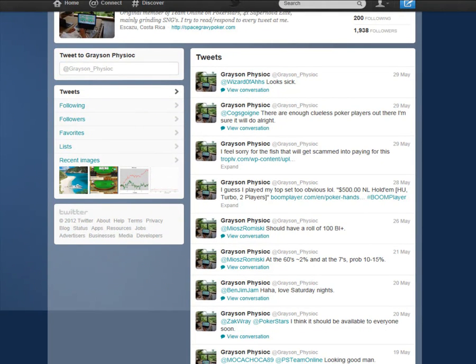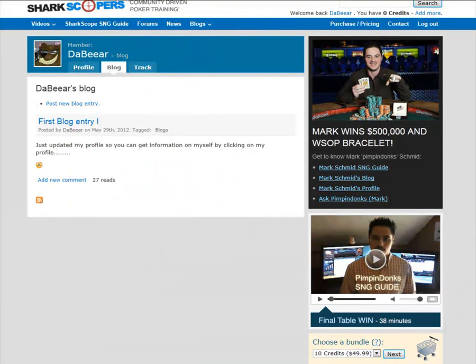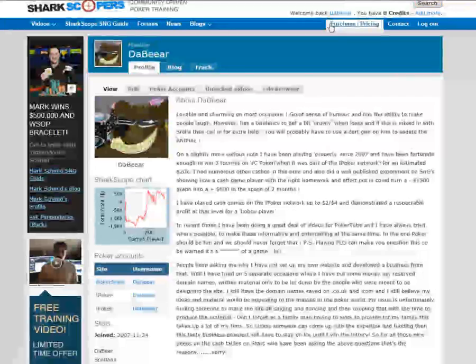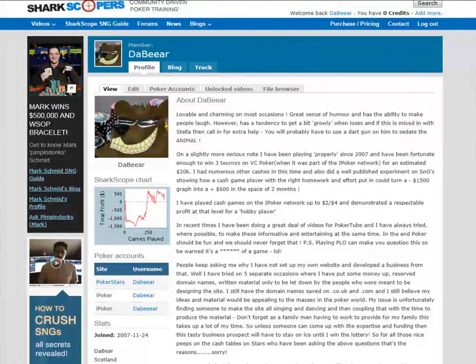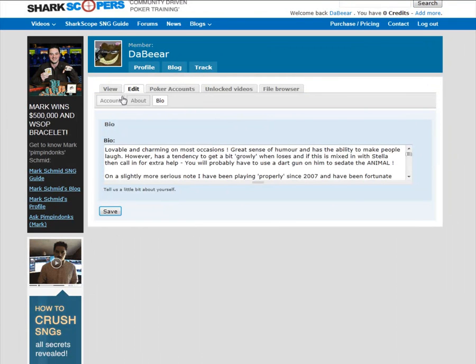You can set up your own blog, or you can do it the way Bear did it — on SharkScopers. This is www.sharkscopers.com. If you log in with your normal SharkScope details you can set up a blog for free. Under My Account you've got Profile, Blog, and Track. Under Poker Accounts I can put up all the different names I have on different sites, specify which graph avatar to use, add sites — it's really good and it's free.